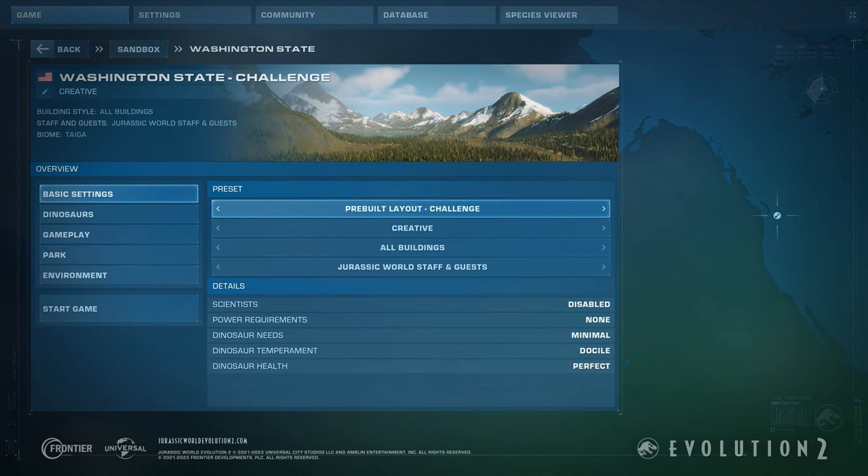A few more Update 8 features: we have pre-built layouts coming to the game, where you can have a pre-built map in custom challenge mode — start from scratch in a potentially damaged or overgrown old park, or some other builds like an empty Jurassic World. I'd love to see if I could do a challenge mode in that; that would be fun.